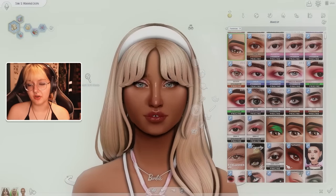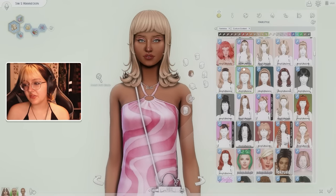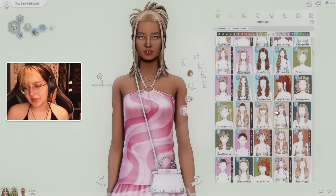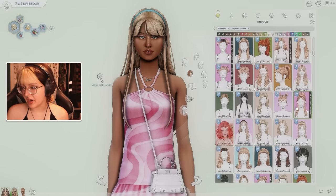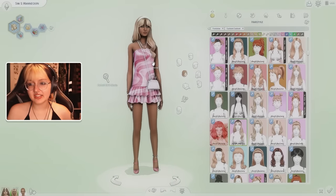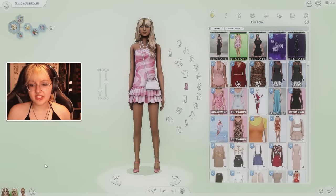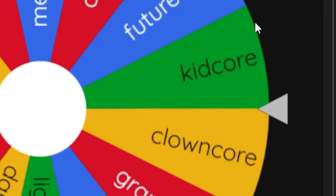Maybe some earrings - I think some hoops just like that, and I think we are possibly done. This makes me realize how Y2K Barbie is, because this is like such a Y2K sim. I feel like it could be either or, but I did try to go for Barbie. I'm not happy with this hair to be honest, but I feel like for the purposes of the video we'll go with that. I think this is a pretty cute and pretty Barbie outfit, at least in my opinion. Let's move on to the final sim.